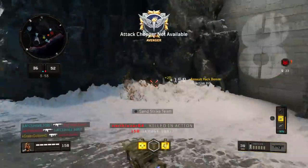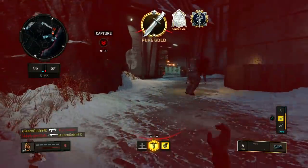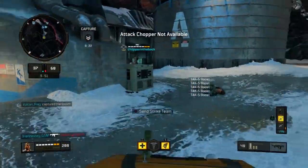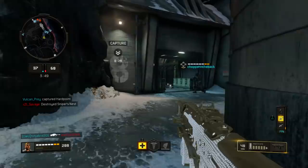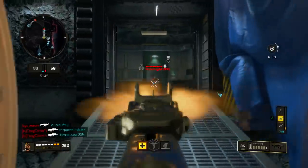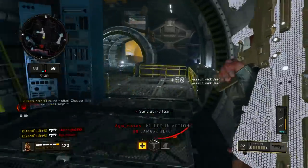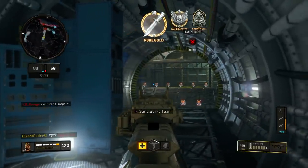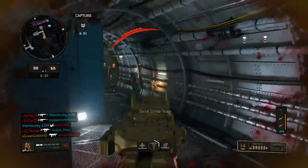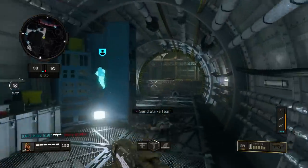You hold down the trigger and the echo fire kicks in. The first time I used this setup I was actually struggling — I was trying to tap the trigger, trying to use it like a burst gun, and I thought it was garbage. But then I realized you don't play this gun like a burst. You play it fully auto, hold the trigger down and let the echo fire go. With the echo fire, this gun has a 0.37 second time to kill, which is just ridiculous.